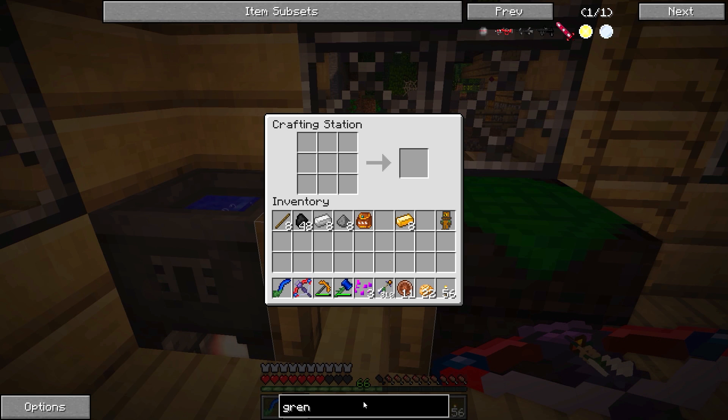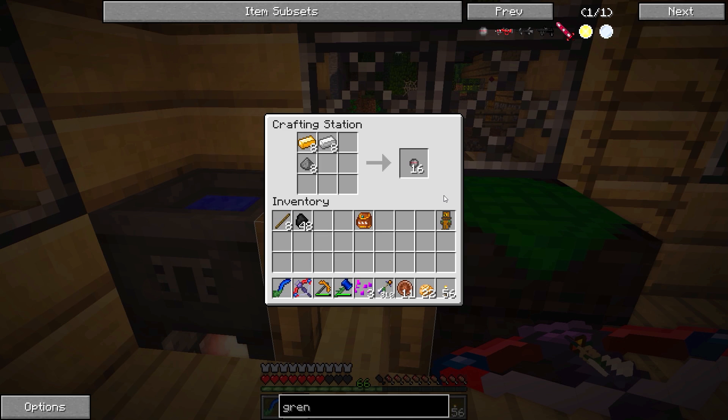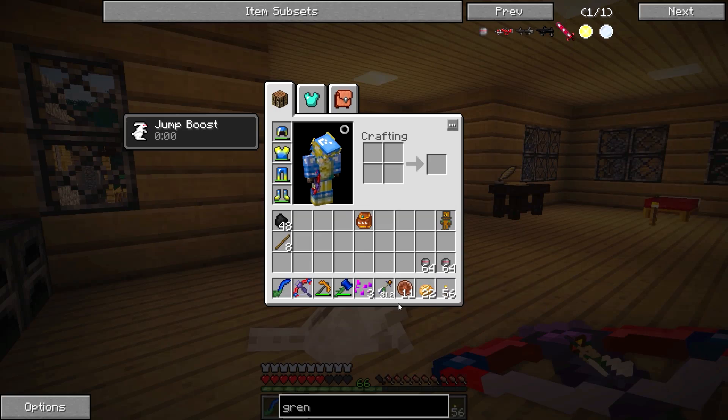We're also going to make another very useful item — grenades. We're gonna make two stacks of those as well. Because, first of all, grenades are awesome. Second of all, they might come in handy. Let's just do something like this, and we're gonna put a little bit of stuff away before we go and take on Smash.